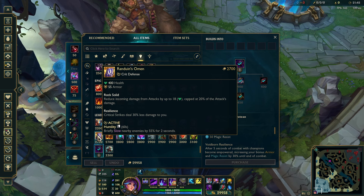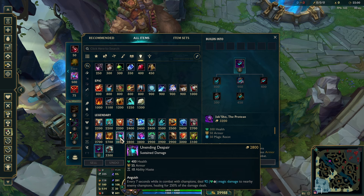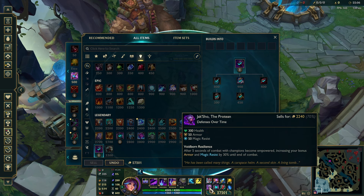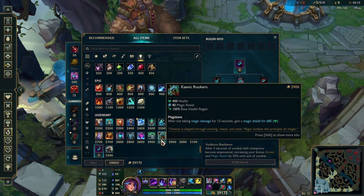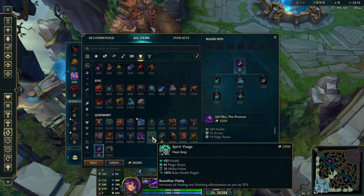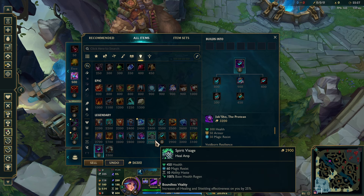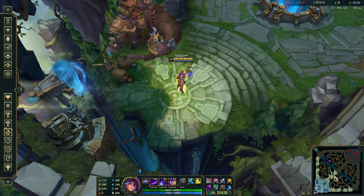For other tank items: if the enemy team has heavy crit — a Yasuo, a Samira, a Yone — Randuin's Omen is the perfect item. If they don't have crit and they're building heavy AD, Unending Despair is the second best tank item. If they're heavy AP, get a Kaenic Rookern. Rookern is way better than Spirit Visage. Spirit Visage's healing is pretty much a bait — you're not going to heal enough to warrant it over Rookern. With this build hitting 4 people at once, I can guarantee you're only healing around 300 health. Let me test that right now.